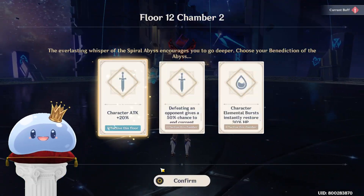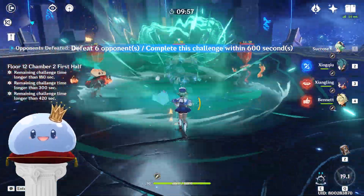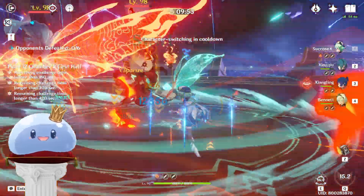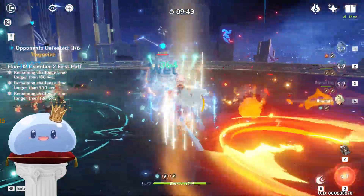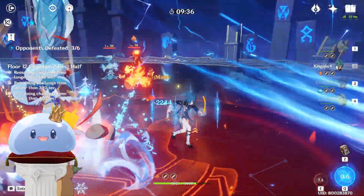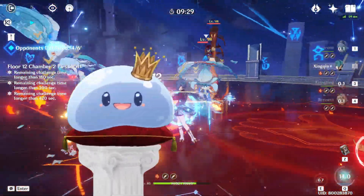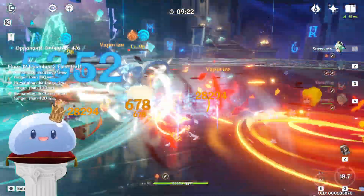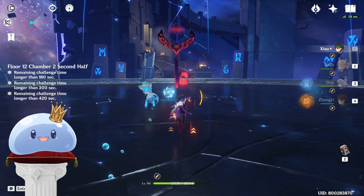I tried to veer away from meta teams as much as possible for this challenge run, but it could not be helped. At this point my brain was slowly being melted. At least it's not in the top 8 used teams in spiralabyss.org — that counts, right? There's not much to say about the first half as I am using a team that by many people's standards is already pretty good. I am well aware I'm doing scuffed rotations — I haven't played this team in a long time. Xiao literally sucked all the life energy out of me. Nevertheless, I cleared pretty comfortably as Sucrose's grouping and the overall damage this team provides made short work of these whopper flowers.